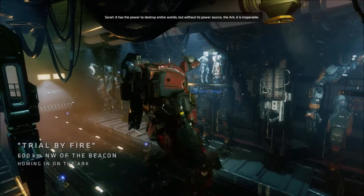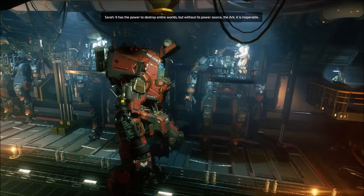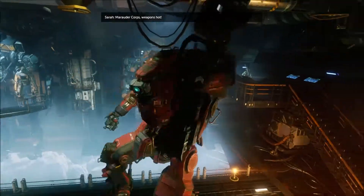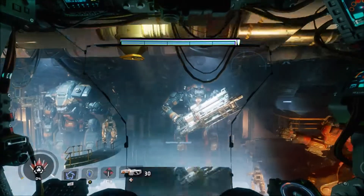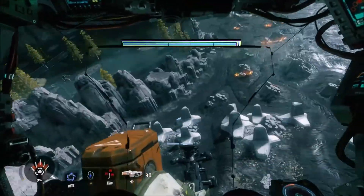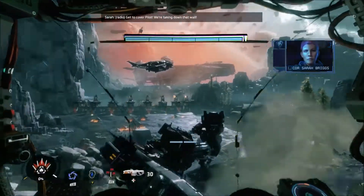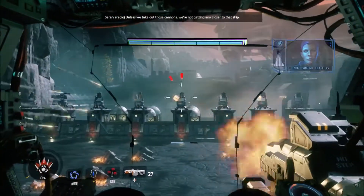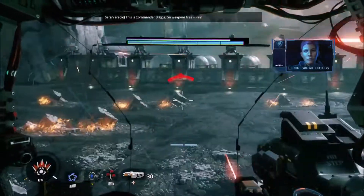She has BT herself. Stand by for Titanfall - Sarah always says that even in the first game. So these Titans all look like each other, so we make our own Titans and not the ones that they have, which are like Tone, Scorch, and Legion.